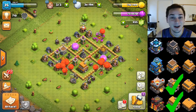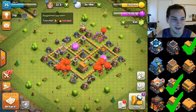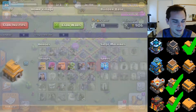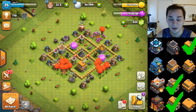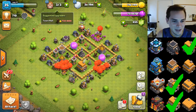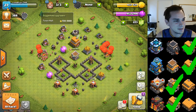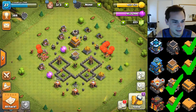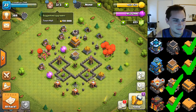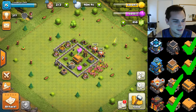Here we are at town hall 5 — another maxed out account, three done! Everything is maxed, easy to max at town hall 5, but it counts as one of the 12. Moving on to town hall 4 — obviously another maxed out account. The profile is all maxed. This probably took like two days. Maxed out town hall 4, that's another check mark.